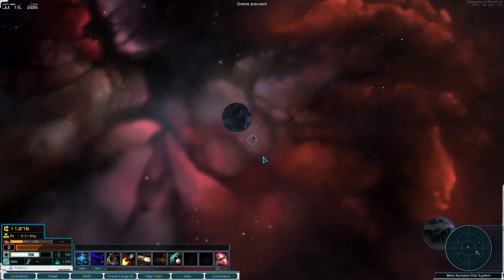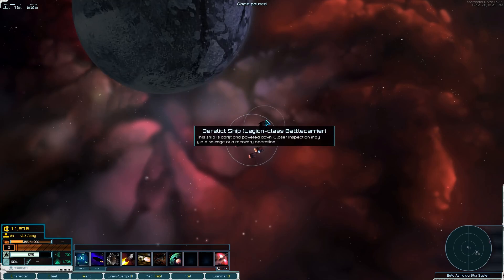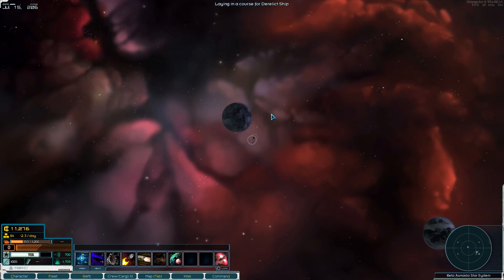Hello everyone and welcome back to Star Sector. Last time we just happened to find this derelict ship, a Legion class battle carrier — and not just a standard one. This is a Legion 14, which is apparently really quite rare and really, really good.